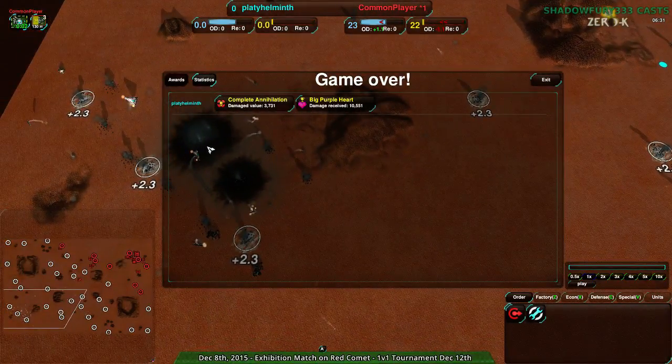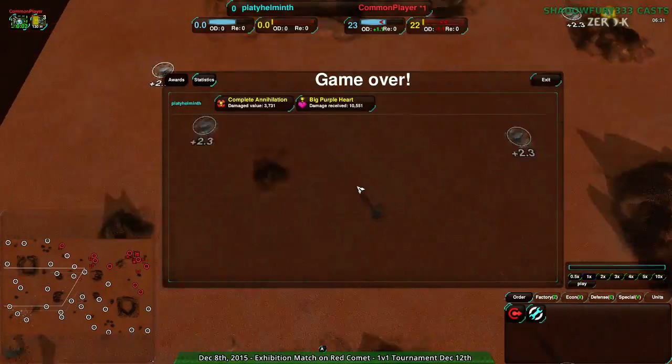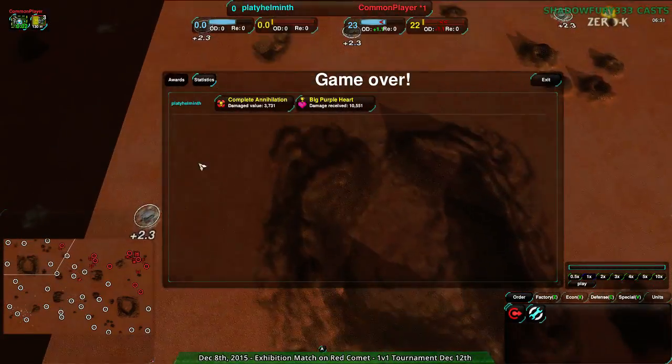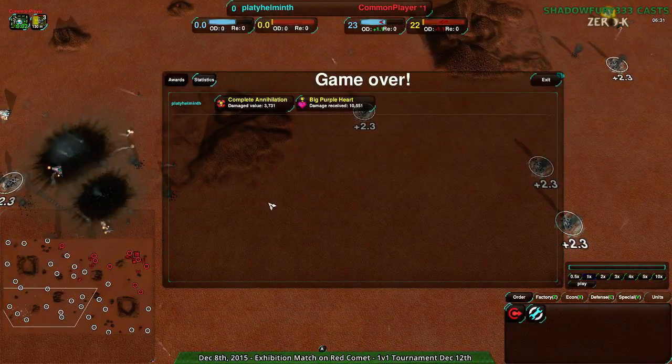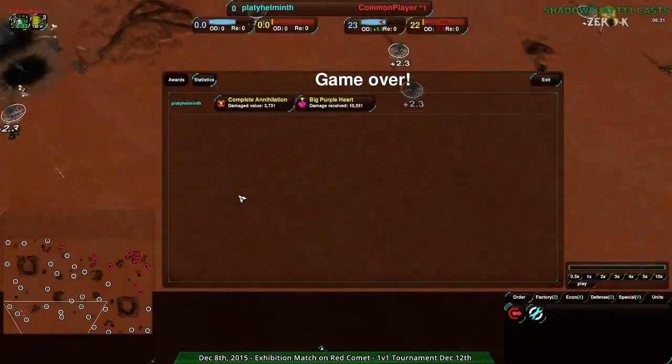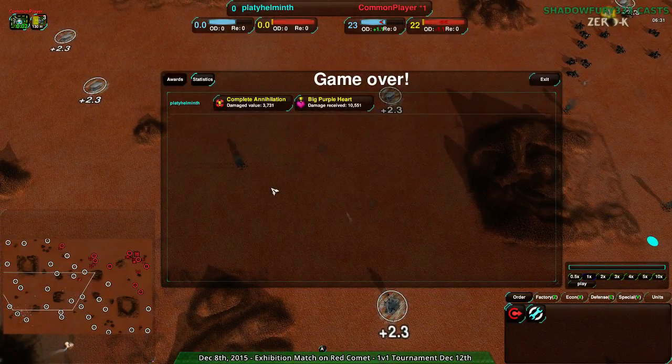Dorch is pointing out that because of Scorchers, moving the support commander out is really scary — that's a fair point, I'll grant that. But I won't overlook the fact that there were no expansions built to the northwest. Even with Scorchers, that's typically how it's built — if you lose them, just rebuild them, it's no big deal, especially for the amount of economy you get. For what Platy Helminth had, they were even with Common Player; if they'd added the northwest expansions, they would have been well ahead. Anyway, interesting game. Next match will be Anir and Dorch — Dorch again, maybe they'll redeem themselves.